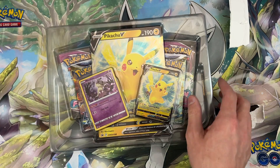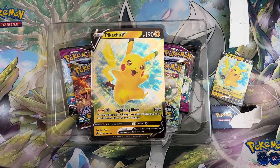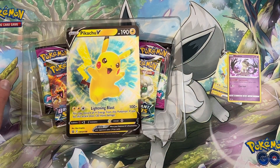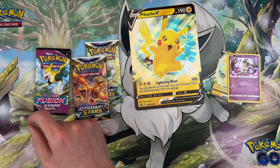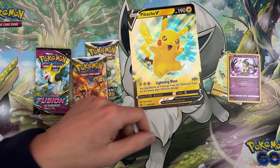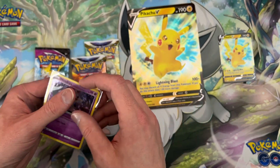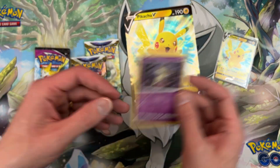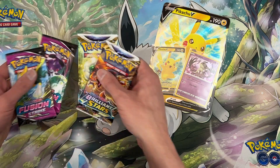Alright, toss the trash aside, get the promos out. There's the Pikachu — ow, that just poked my finger. There's the Mimikyu. Toss the trash aside, more trash to toss aside. Pikachu from Brilliant Stars, Brilliant Stars, Fusion Strike, Fusion Strike. Let's get some sleeves. Always put the promos in sleeves. Mimikyu isn't technically a promo but it is a cosmos holo, so it needs a sleeve — it is special.